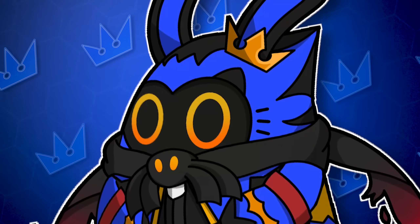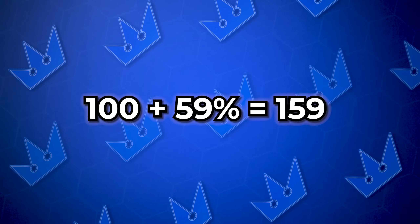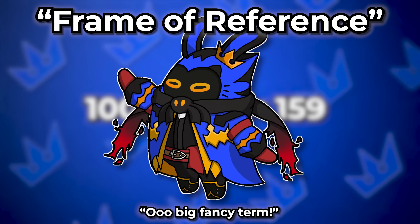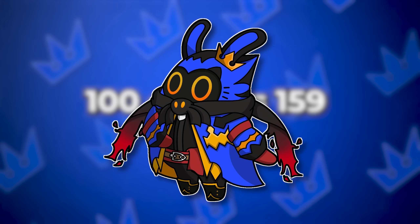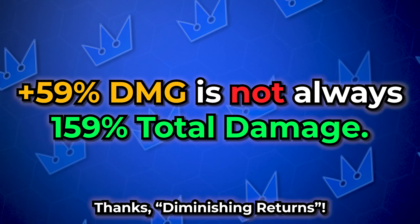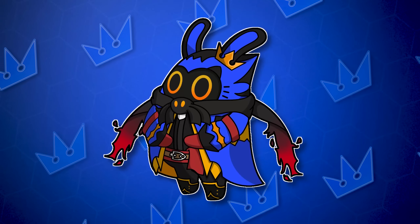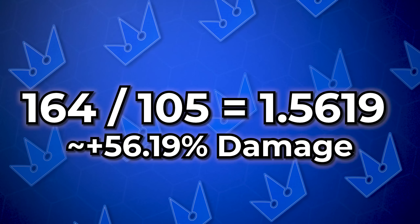Now let's talk about that, because seeing an increase of 59% damage can easily be misinterpreted. Some players might think that if my attack did 100 damage, now it should be doing 159 damage. What's most important here is having the proper frame of reference — make sure you're making the correct comparison. The first mistake you can make is assuming 59% damage percent is equal to 59% more damage. This is almost never the case. The number went from 105 to 164, so if you compare those values the total is actually around 56% more damage.